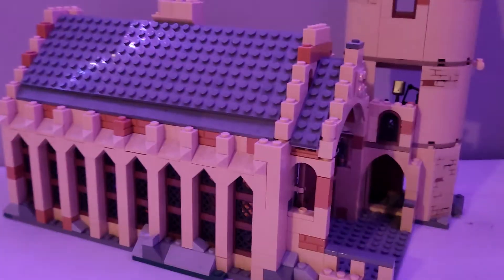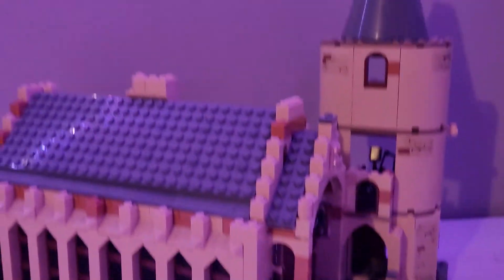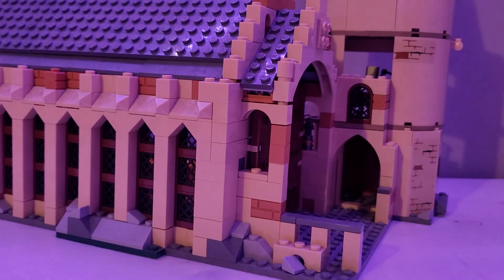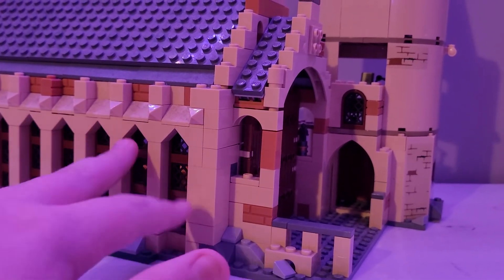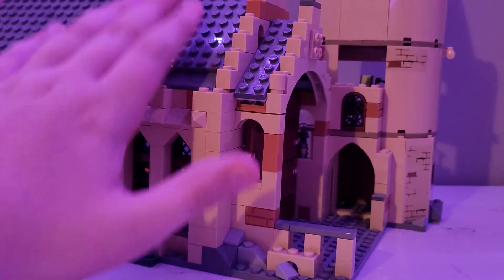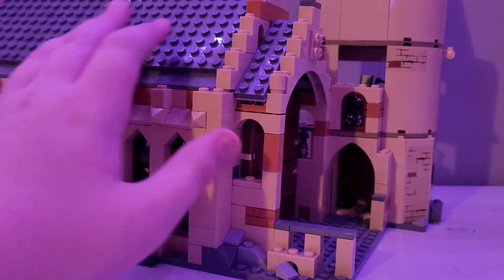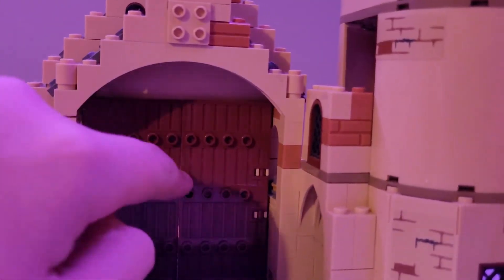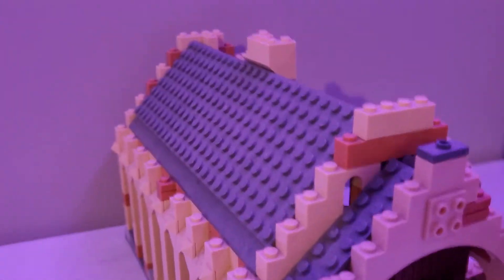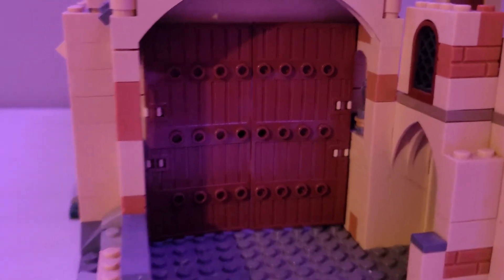Now that we've finished the minifigures, it's time to look at the build. I used most of it from the Harry Potter Hogwarts set. It looks really good — it's got some nice doors, a nice pillar up top, a nice roof. Let's start here at the front door.